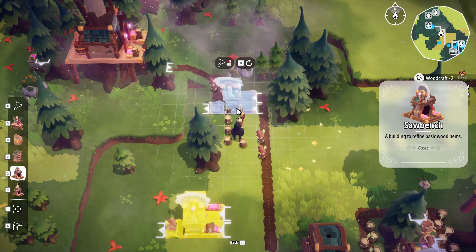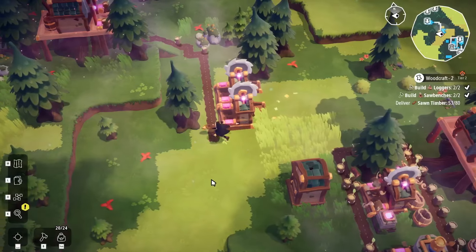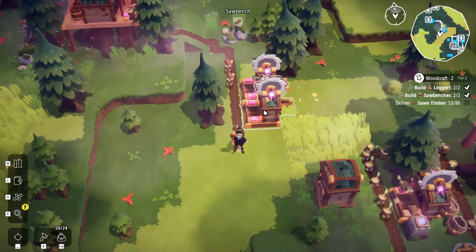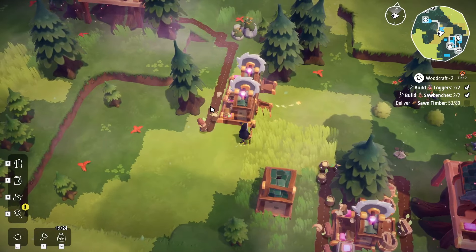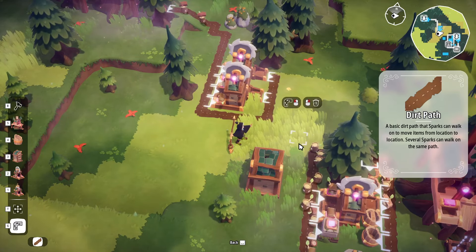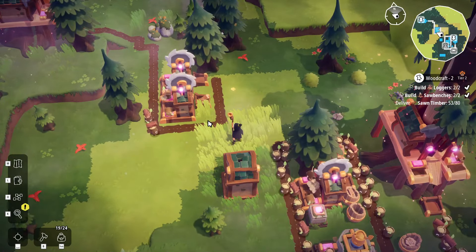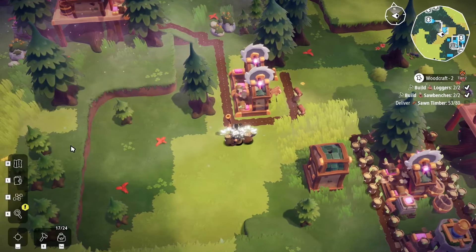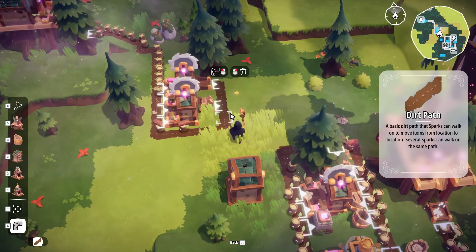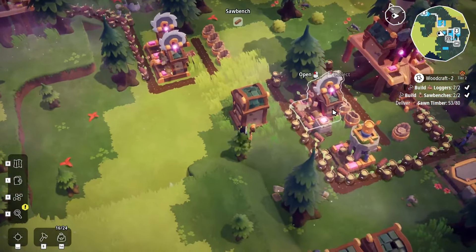We've done it to a point where they've got to come back this way to collect. Sorry about that — I think the connection cut out. The sawmill goes here — this is the input. We need this to come back around. There's no reason why we can't have them go around here, collect them, and then join the workforce again. Should we have them on their own separate loop? This is literally just a timber-making thing. There we go — loads of timber. I can destroy that one now, we don't even need it.